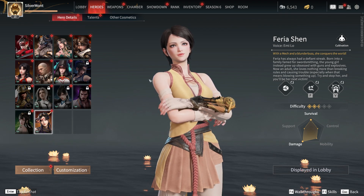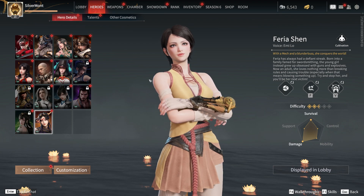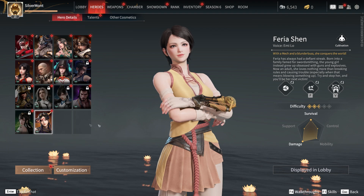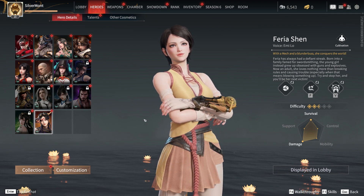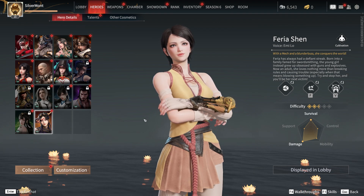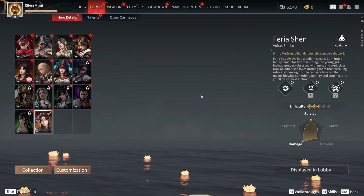That's all the characters currently in Naraka Blade Point. I imagine they'll be adding more — they added Feria Shen pretty recently, so in the coming months we'll likely see even more. My favorite characters are probably Yotohime, Yue Shan, and Feria Shen, just because she's fun to play.